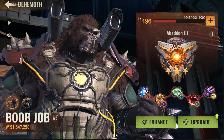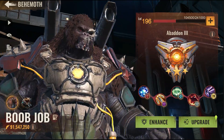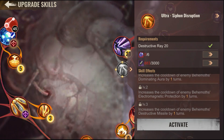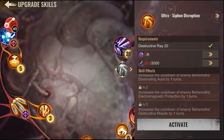This skill actually decides whether the Behemoth wins or loses — I mentioned it before in the destructive race. How does this skill actually work? At the first level, it reduces the cooldown of Dominating Aura, meaning every battle, the enemy Behemoth's Dominating Aura will have one extra turn of cooldown increase, so you deal more damage before the enemy catches up. The second level increases the cooldown of the enemy Behemoth's electromagnetic protection.